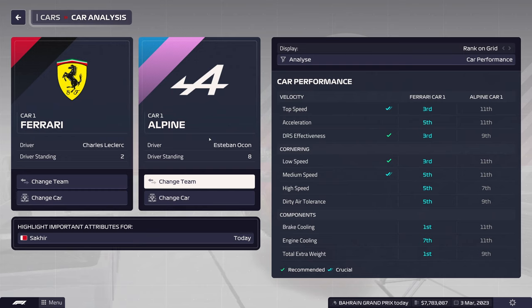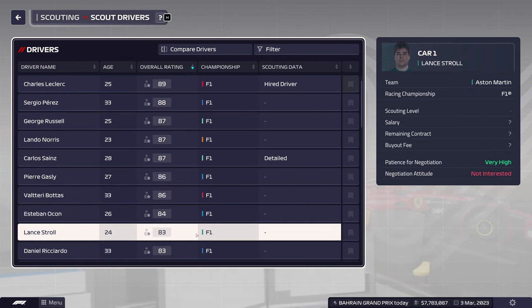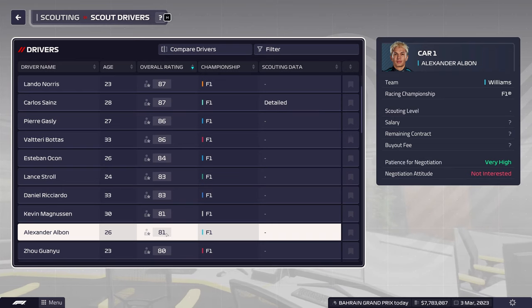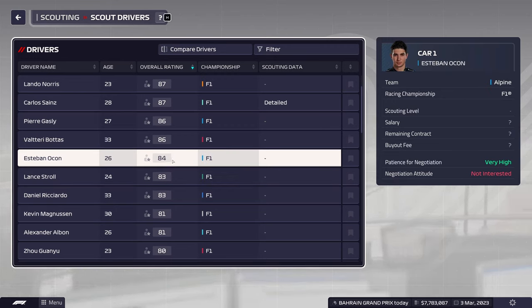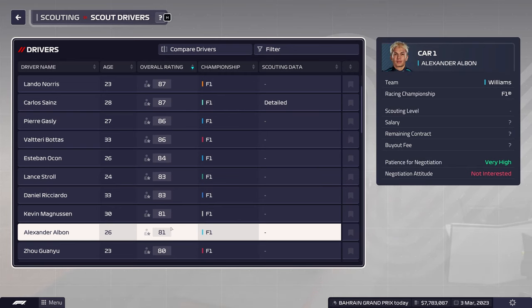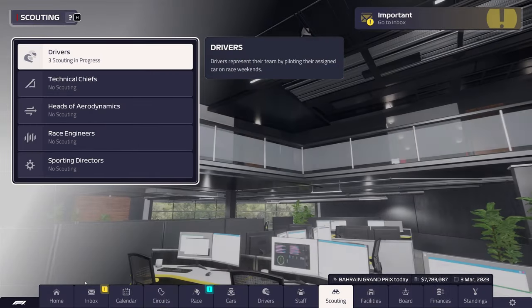Alpine looks like they have better overall stats than Mercedes, but Mercedes has George Russell. It looks like Mercedes picked up Sainz too — so they have Russell and Sainz. No silly season movement I was expecting. Alex Albon is only an 81 overall even after all the patches — same as Magnussen and just slightly better than Zhou Guanyu. I think Albin's better than that, at least on par with Ocon. I love Alex Albon though.